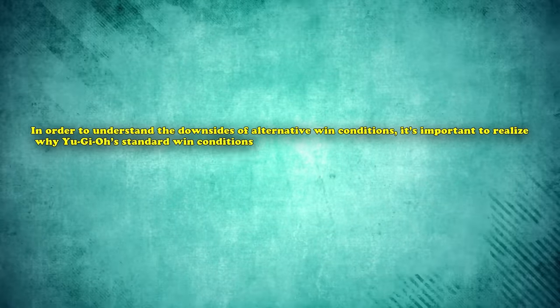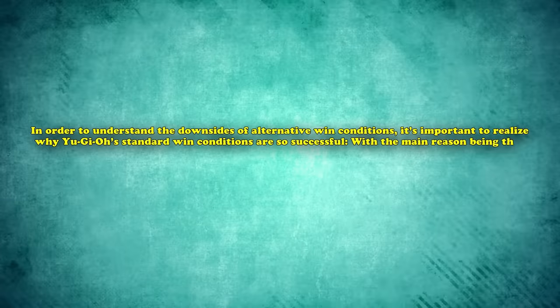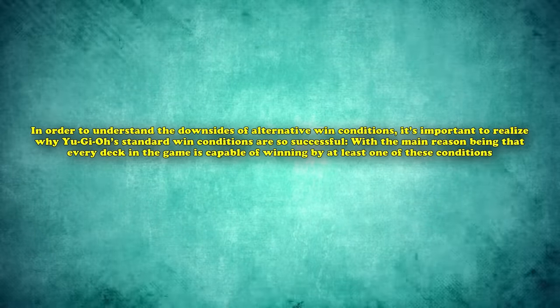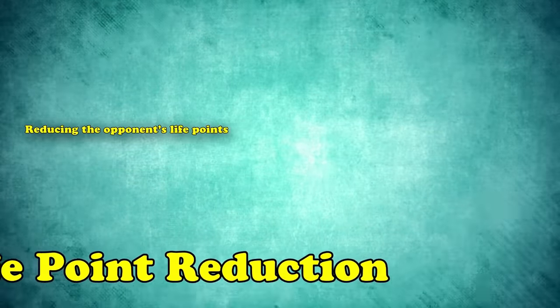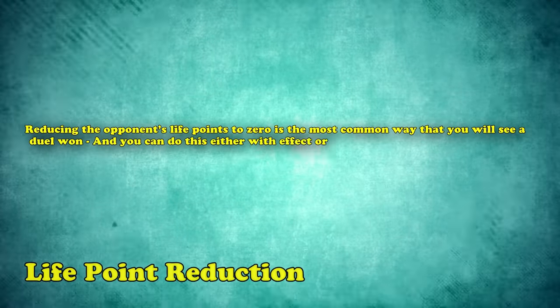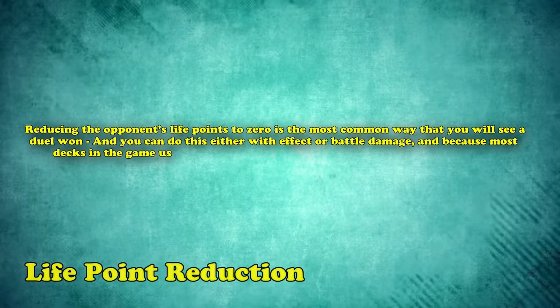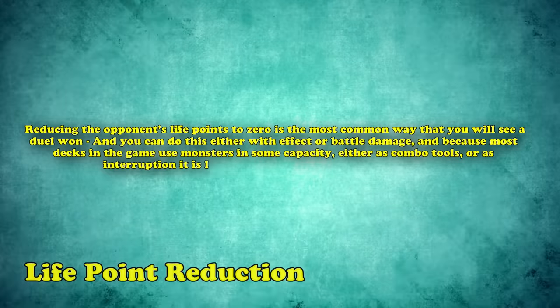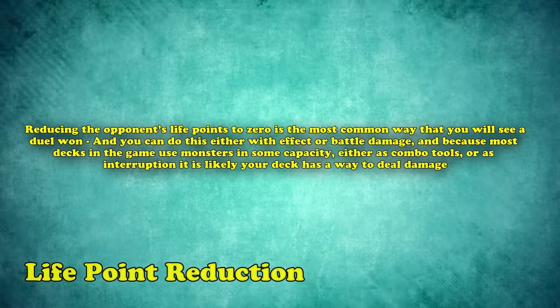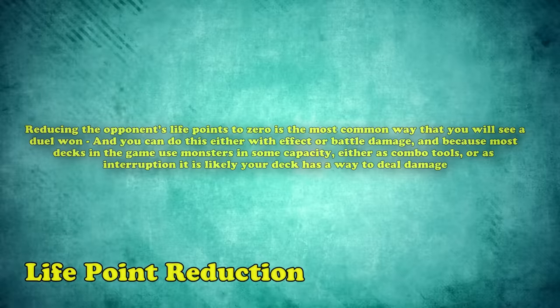In order to understand the downsides of alternative win conditions, it's important to realize why Yu-Gi-Oh!'s standard win conditions are so successful, with the main reason being that every deck in the game is capable of winning by at least one of these conditions. Reducing your opponent's life points to zero is the most common way you'll see a duel won, and you can do this either with effect or battle damage. And because most decks in the game use monsters in some capacity, either as combo tools or as interruption, it's likely your deck has ways to deal damage. But there are rare decks out there that don't play monsters.